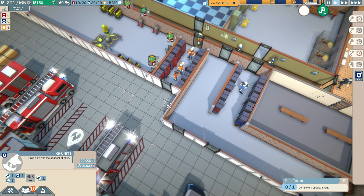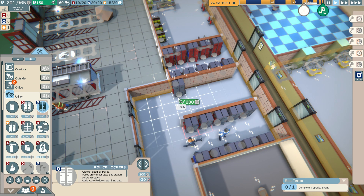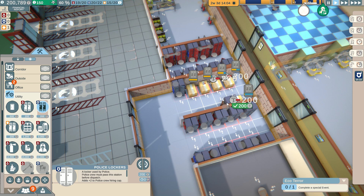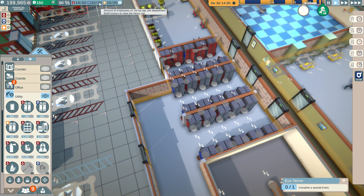We currently have 20 of 20 police, so let's go into here, go to utility and put some police lockers down. This is the police section. It's still saying we can only have 30 - hiring cap per department, build lockers to raise the hiring cap - which I have done. Hmm, that's interesting, still stuck on 30.